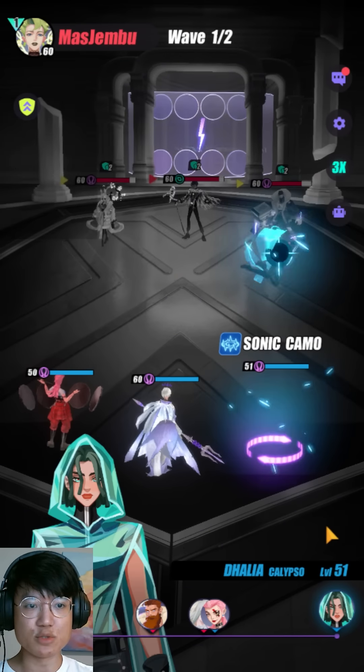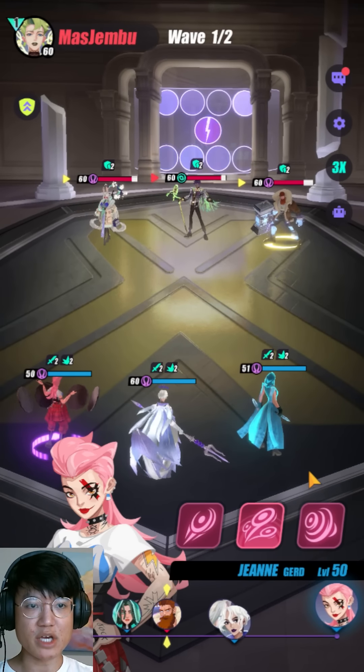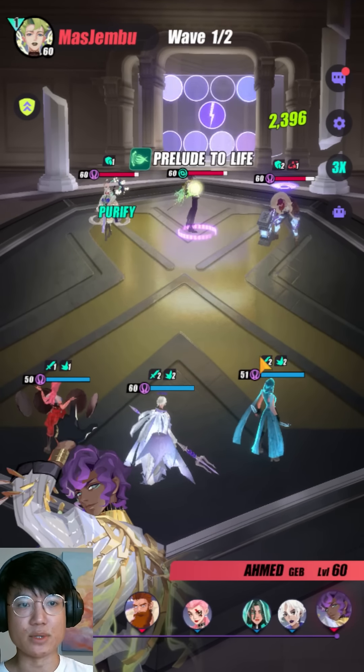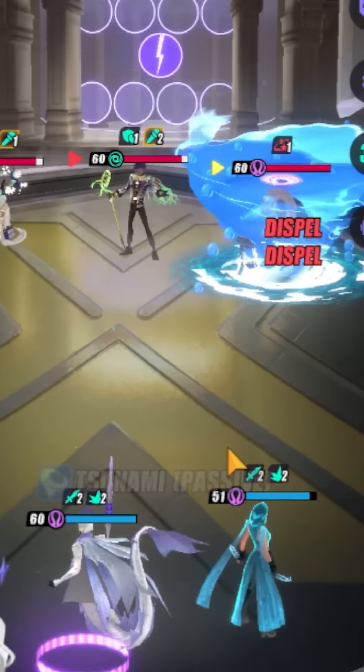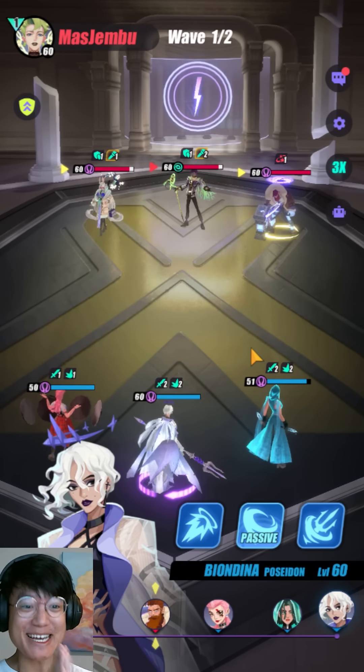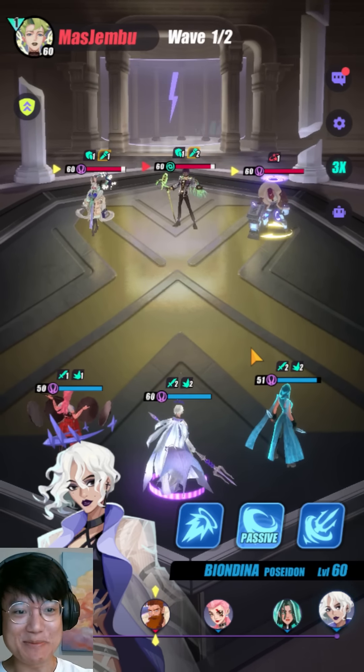We got the first turn so we are going to buff our attack and crit rate and push our AP a little bit. Let's just stun everyone. We got a stun on Dona — perfect. Our passive landed on Dona as well — perfect.